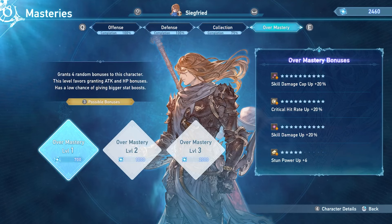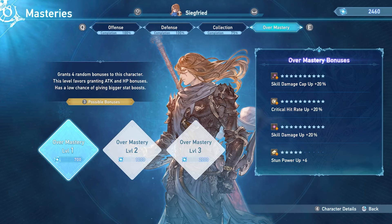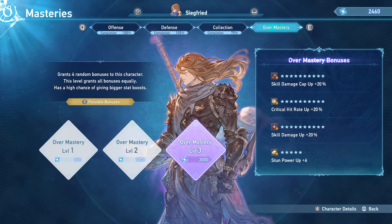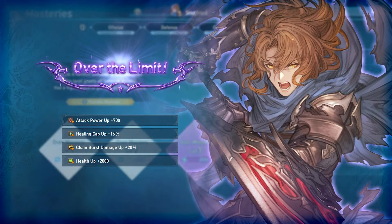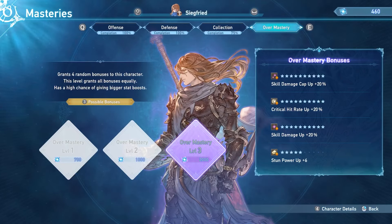Moving on to Over Masteries — this is actually pretty important too. Once you reach a certain level, I believe Over Mastery 3 unlocks at level 100 or possibly when you reach Proud difficulty. This gives you passive bonus stats: skill damage cap up, crit hit rate up, skill damage up, and stun power. This increases the cap as well, making it easier to get more damage. You can use your residual mastery points here and roll for the stats you want. This is another way to give yourself really cool damage on top of the Terminus weapon, which you need to get way more damage out of your character.